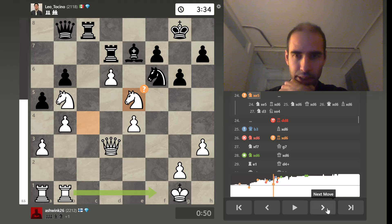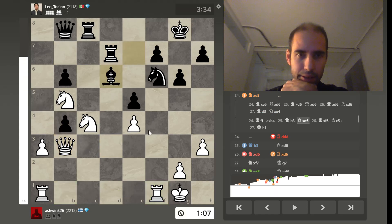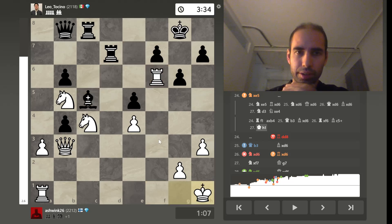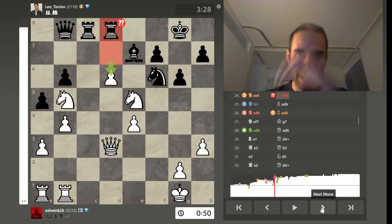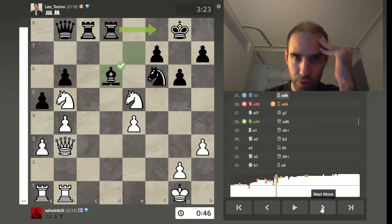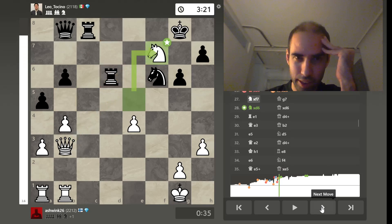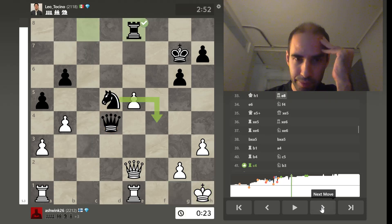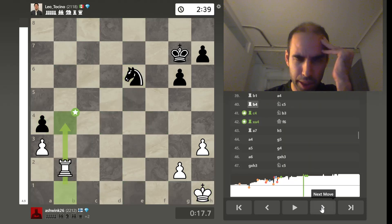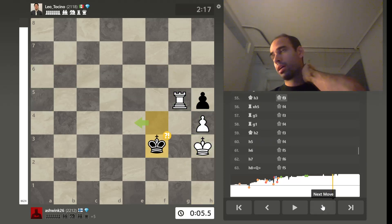Instead, better would have been to totally switch focus already to this side of the board and start with the shenanigans there. We did switch focus there eventually. That's instructive. And now you can see the pressure was starting to build way too much. We did shift our focus. I do think I should have just played this a bit differently. I don't know about my tactics. And now it is of course just about playing fast and popping up the tail. Good game.